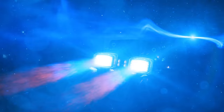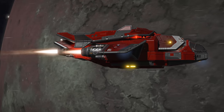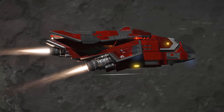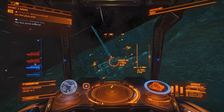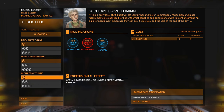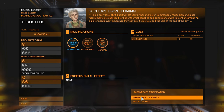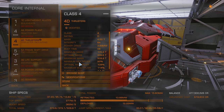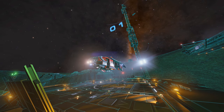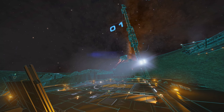Now for the thrusters — this is the most complicated part of the build, so pay attention. You will need to get another ship that can hold some class 4D thrusters, like a Diamondback Explorer. Take these to Felicity Farseer and modify them with a grade 1 clean drive modification and drive distributor's experimental effect. Then store that module in your module storage and leave them there. We'll get back to the thrusters.